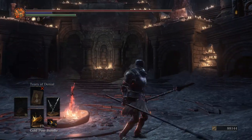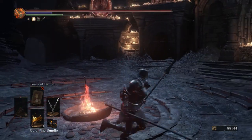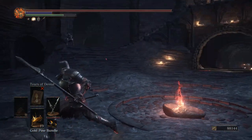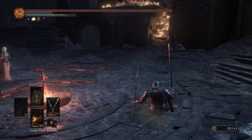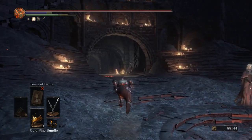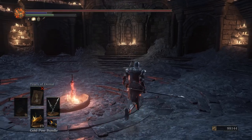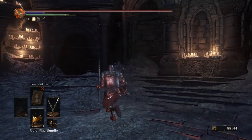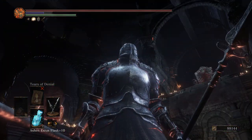This thing has the same moveset as most Spears — the R1s and R2s are both thrusts. Obviously, this is a dual-wield weapon so we get the L1, and those combo together. It's got a really fast L1 rolling attack — not sure if it's faster than the Gothards, but it's very close. The weapon art is a charge, kind of the same as a lot of Spears like the Astora. I don't know why I always do the Heavy after — it queues a second R2. Alright, let's jump into the arena and see how we do.